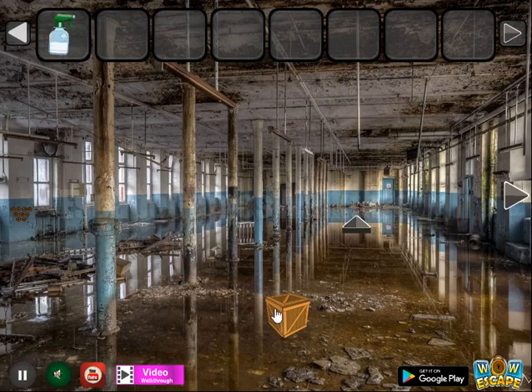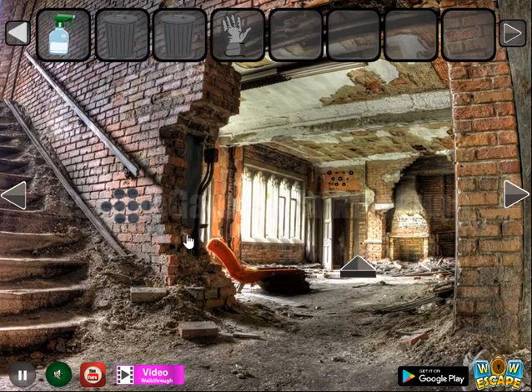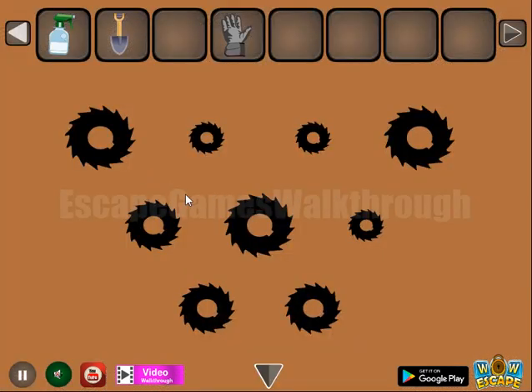Here we can take this spade. Here's a crate to open. Further, a trash bin. Going further to the right, some more items here to collect. And here's the gloves. Then these two cans to place here get displayed, with a hint of big, medium, and small gears.